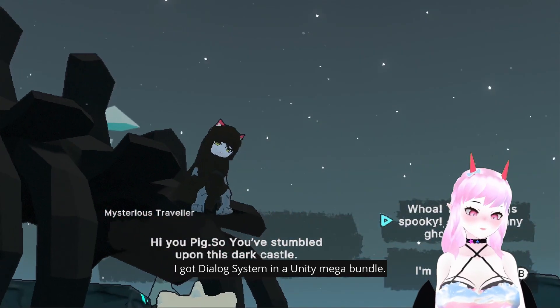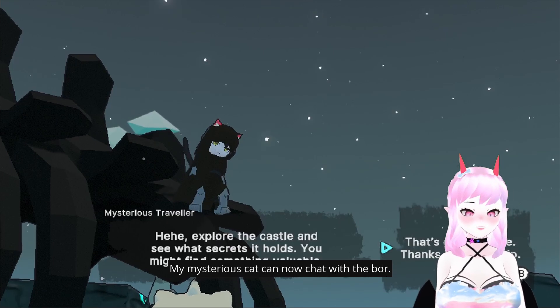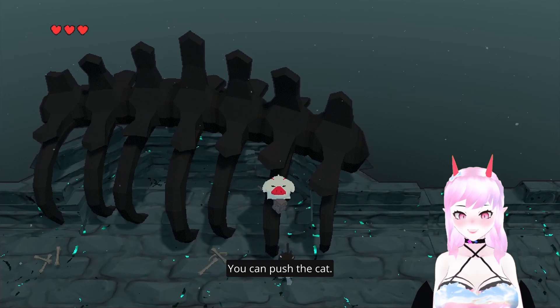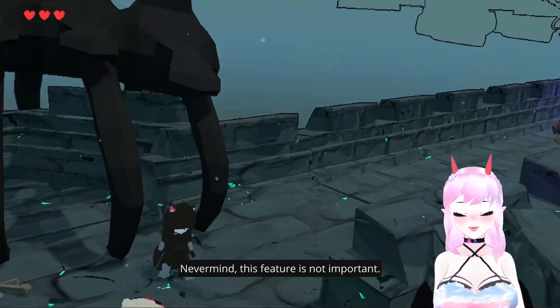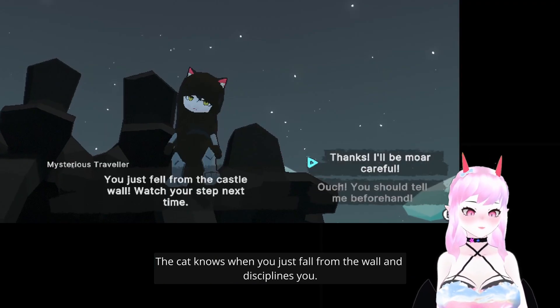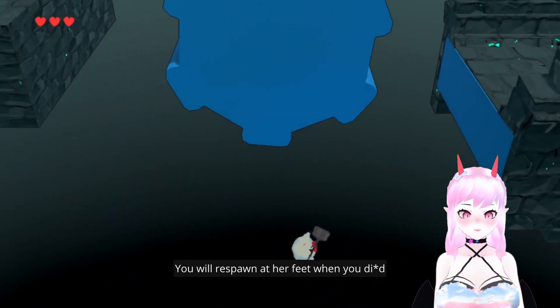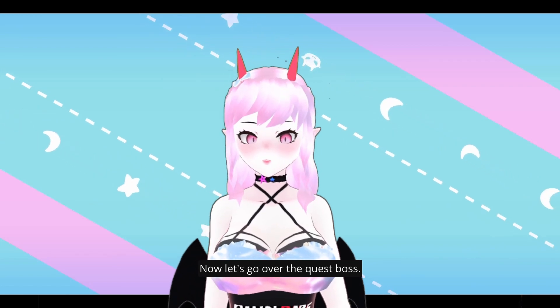Now it's time to implement the dialogue system. I got a dialogue system in a Unity Mega Bundle. My mysterious cat can now chat with the ball — you can pause the cat dialogue. The cat knows when you just fell from the wall and disciplines you. You will respawn at her feet when you die.